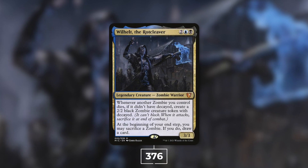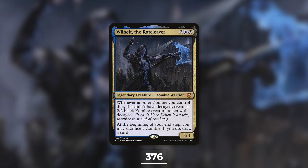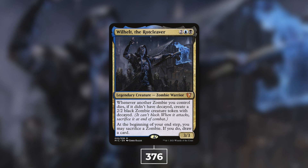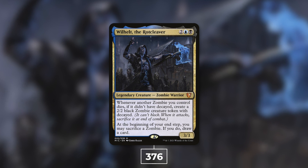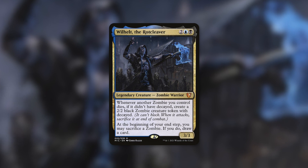At number two we've got Wilhelt, the Rotcleaver at 376 decks. Wilhelt is a 3/3 Zombie Warrior that costs two blue black. Whenever another Zombie you control dies, if it didn't have decayed, create a 2/2 black Zombie creature token with decayed. At the beginning of your end step, you may sacrifice a Zombie — if you do, draw a card. Wilhelt replaces your Zombies when they die and provides card advantage. The theme is straightforwardly Zombie tribal.